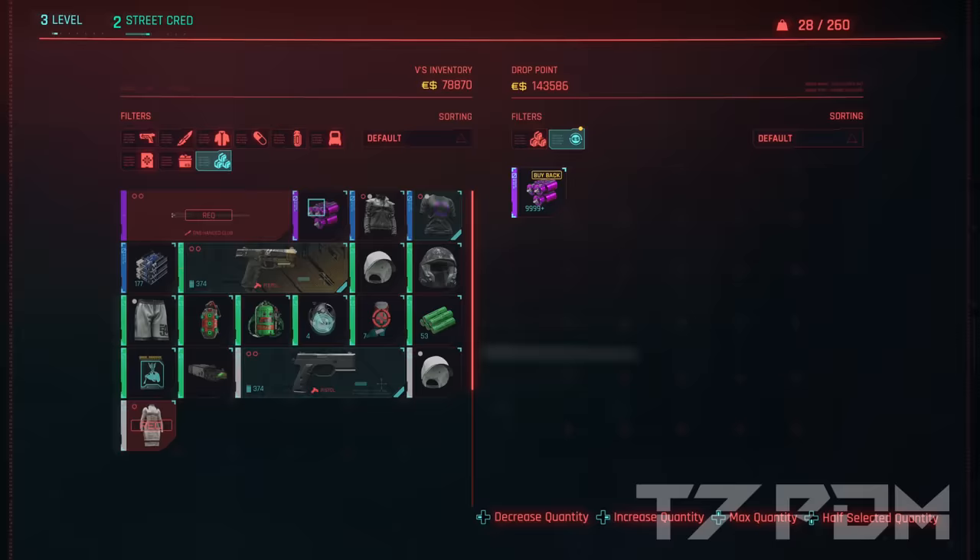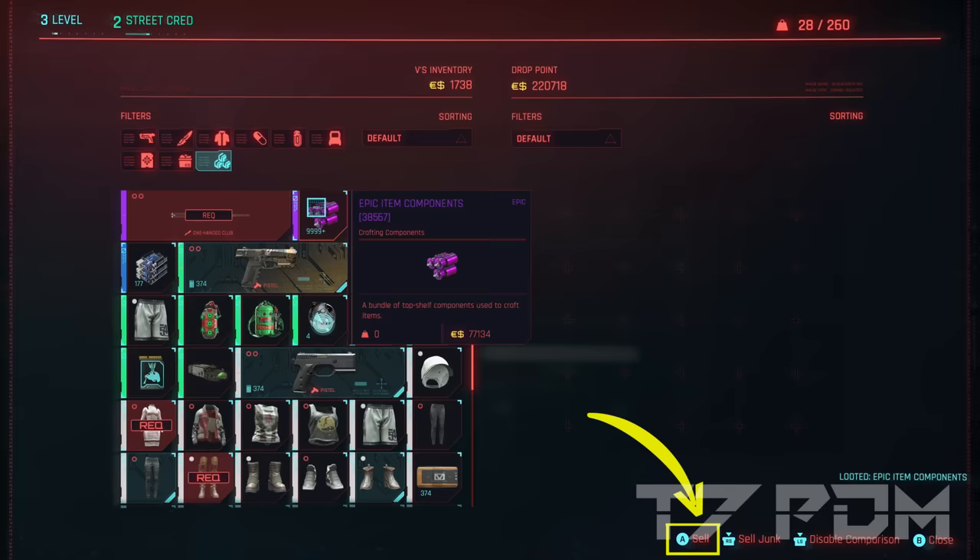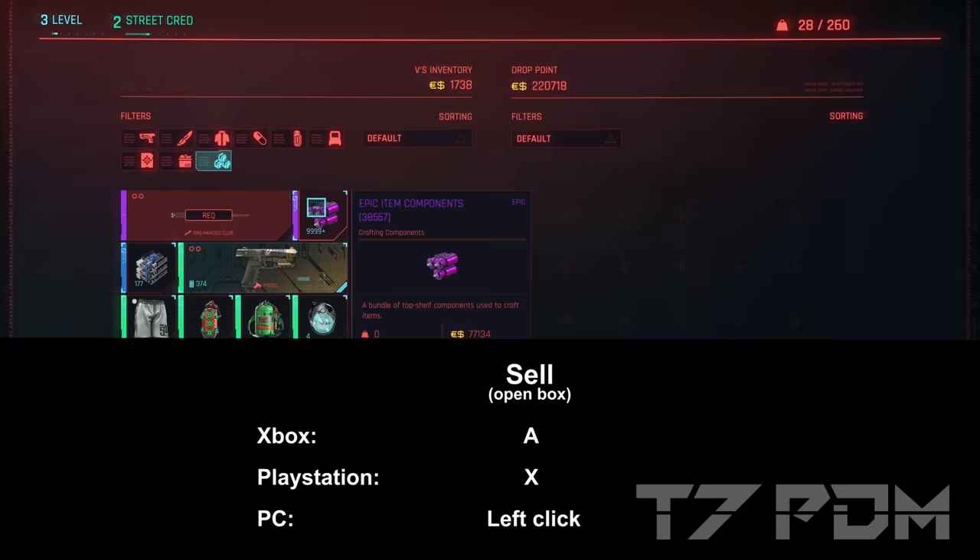So you have a lot of stacks to start with and do this trick. Some people are getting confused by the controls and what they actually have to press to execute this glitch and open the second sell menu after they've sold everything. On Xbox you have to press A to open the sell menu, on PlayStation you have to press X, and on PC you have to use the left click to open the sell menu dialog.